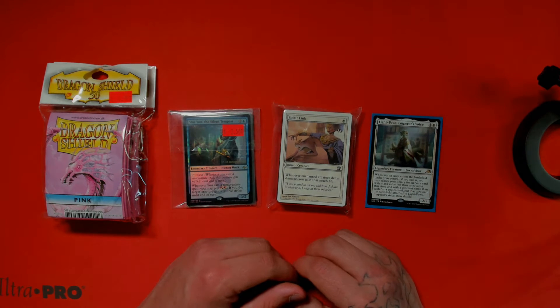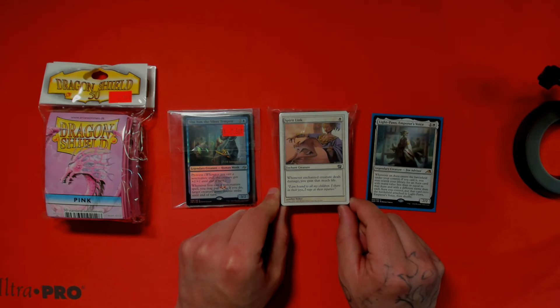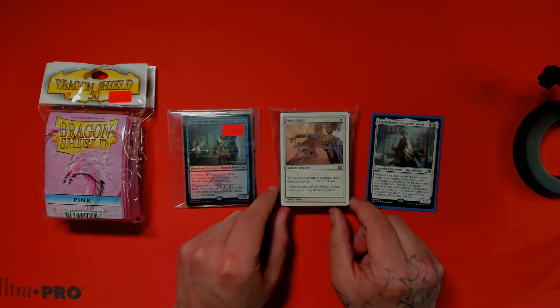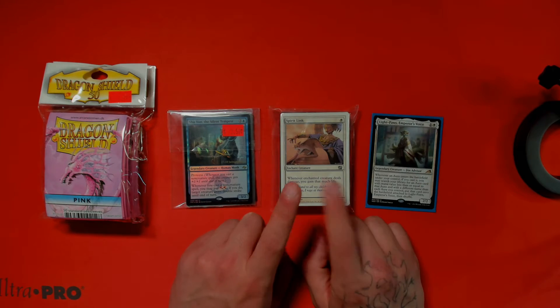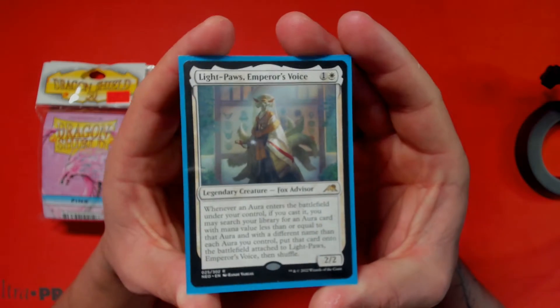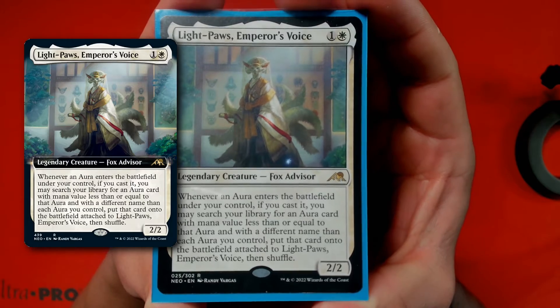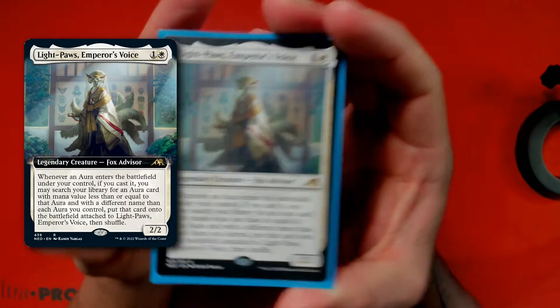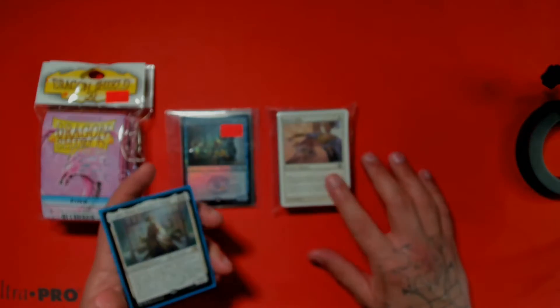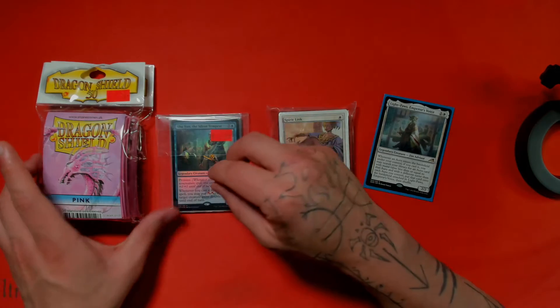So what we have here are a bunch of auras. I'm planning on building a Light-Paws commander deck this week — I told somebody I would build this. So we went out to the local game store, picked up some auras, found some cool rares I wanted to pick up, and obviously needed some sleeves.